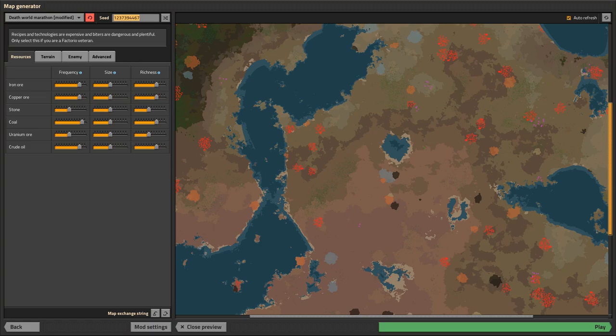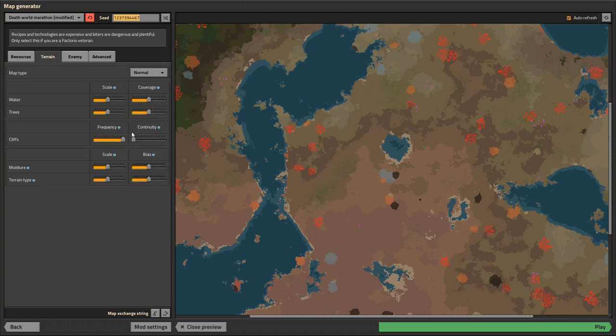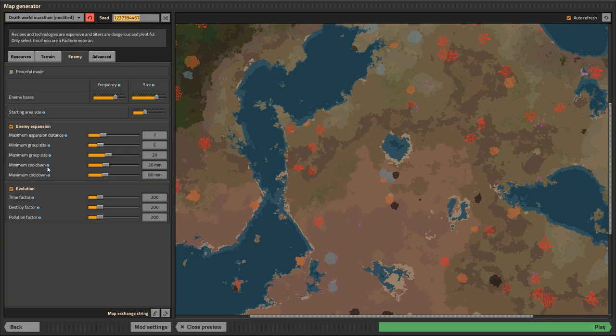Hey guys, welcome back to Factorio. I am Eddie Man, here we are again in 0.17 on a brand new map. We're going to jump into a death world this series. I haven't come up with an official name yet, but I do want to do a death world — as you can see, death world marathon modifier modified. I went ahead and tweaked a bunch of the resource settings. The terrain — I just took the cliffs off because I don't want to deal with that.